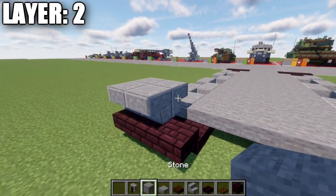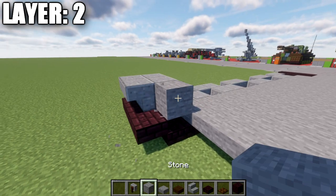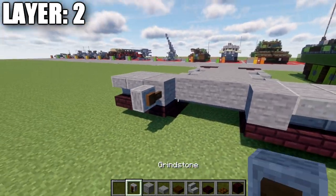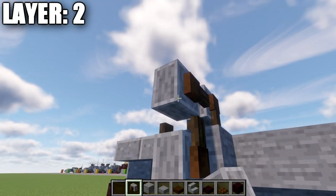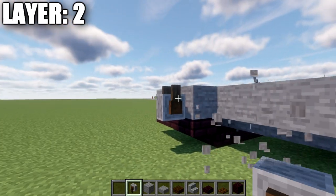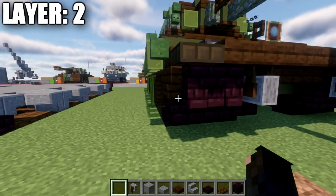After that, place down a row of five stone blocks across to both sides. Then instead of placing grindstones directly here, place down a stone block and then a grindstone coming down from the block above it. You can place the grindstone coming off the stone block to the side if you want — it doesn't really change the build too much.